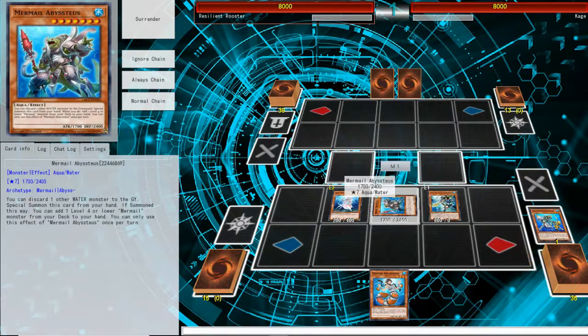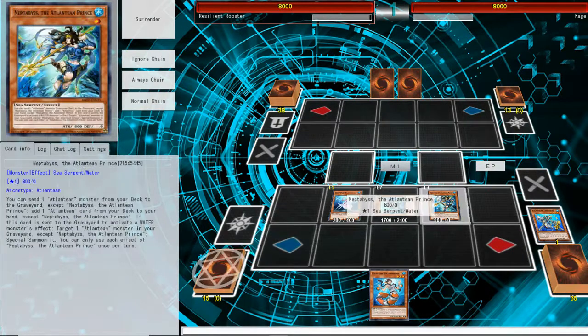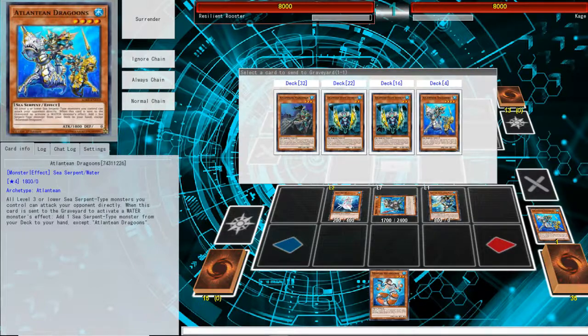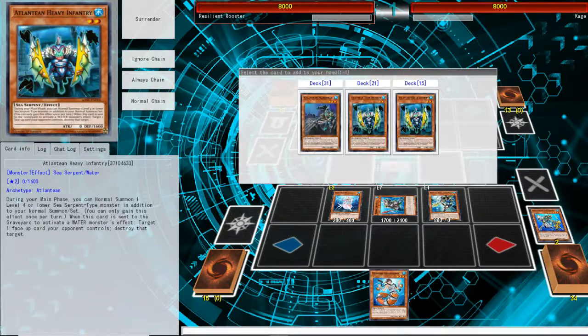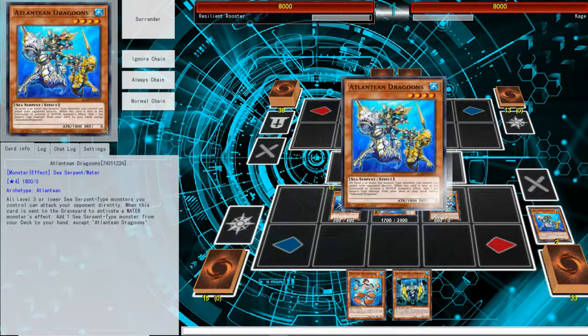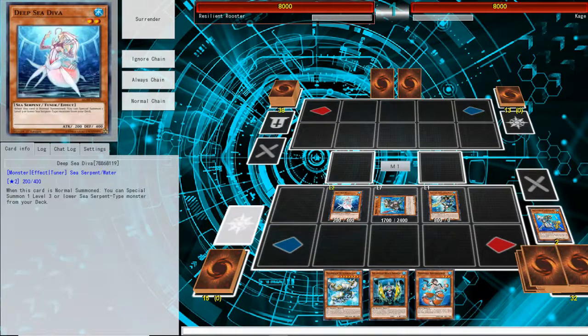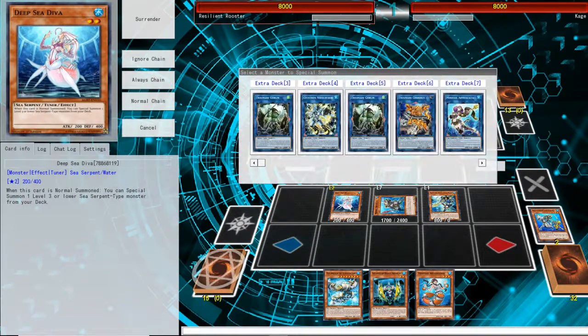I forgot to mention — you have to summon the Bystheus in the middle. After you summon these two, you're going to use Prince's effect. You're going to send the Dragoon to add your Heavy Infantry. The Dragoon's going to add your Blue and Glacier. So once you have these two cards, you're going to go into Needle Fiber.